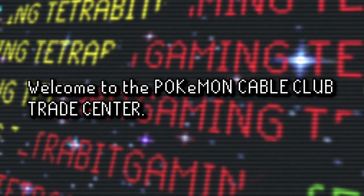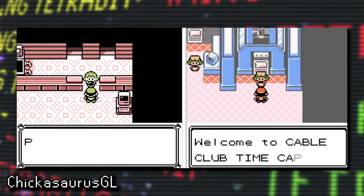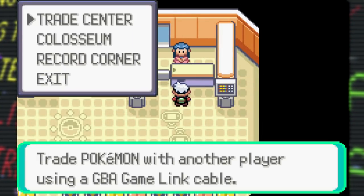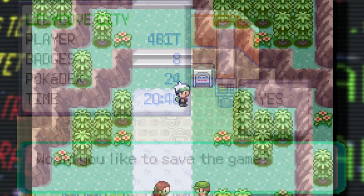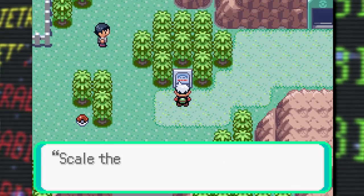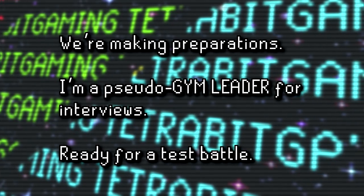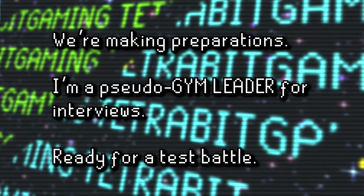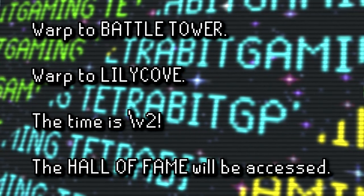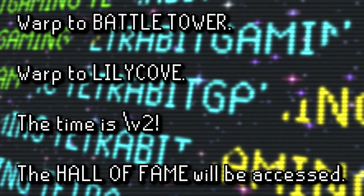There are three unused text strings for the Pokemon Center, among them one referencing the Time Capsule — the feature from the Gen 2 games that allowed players to trade with the Gen 1 games. The Time Capsule is never seen in the Gen 3 games and was seemingly replaced with the record corner. Lastly for unused text, various bits seem to have been meant for a developer debugging tool, referencing a pseudo-gym leader offering a test battle, as well as a debug menu where the user could warp to the Battle Tower, Lilycove City, check the time, and check the game's Hall of Fame.